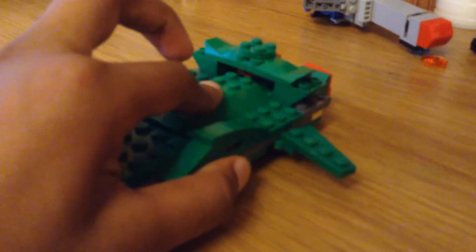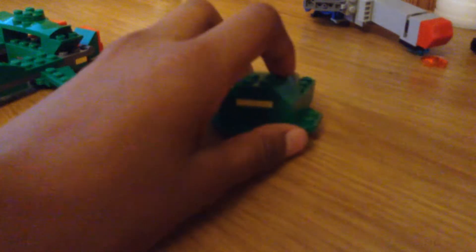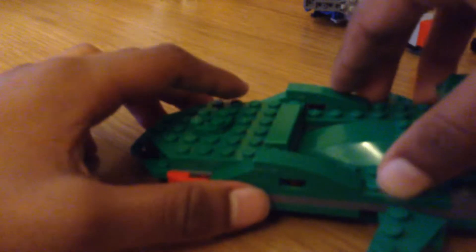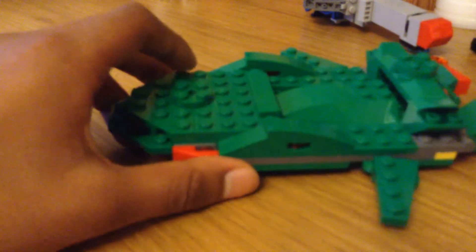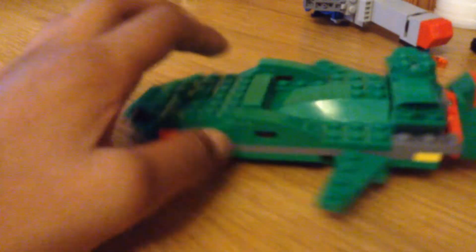There's yellow at the bottom and the pod. Hopefully when I make Thunderbird 4 it won't be too small. The pod has some yellow and easily slides in. I'll act out the Thunderbird 4 deployment — 'We are ready to deploy, Thunderbird 4 is in.' It comes out pretty well; you just need to push this a bit, not too hard. It doesn't break easily because it's as tough as Thunderbird 2.